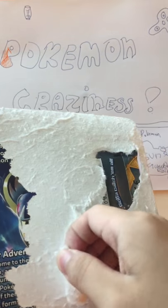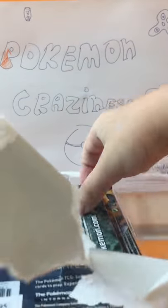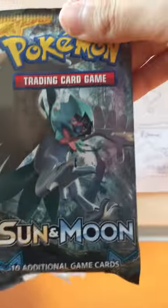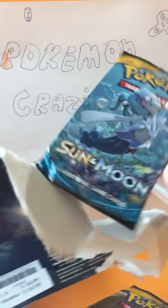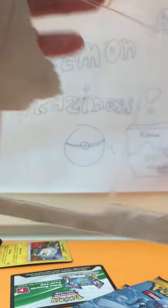Ripping this open for the pack here. The pack just popped — an Incineroar pack, a Decidueye pack, and a Primarena pack. I'll give you the code later at the end of the video, so stay tuned. There's the Togedemaru code and a Pikachu coin.